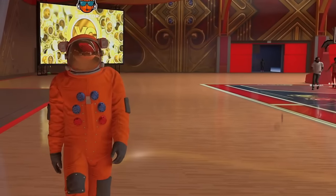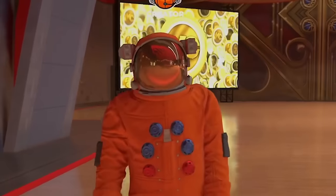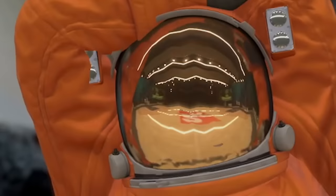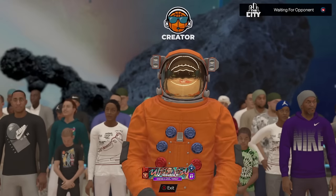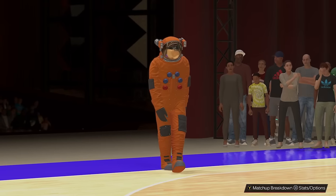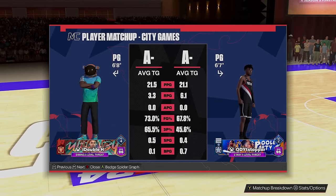Drop a like on the video because we have some pretty crazy reactions to this crazy combination. What is good YouTube, it's your boy Henry aka Double H, and it is time to get into our first game with the astronaut suit and of course our 110 driving dunk rating. This is the first time they've ever had an astronaut suit in 2K history. Big season five here we come. Who are we playing in our first match? Yo, we're playing a sweat - a 6-7 goat tier.